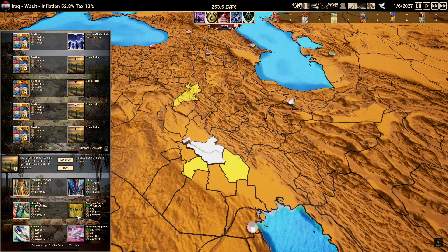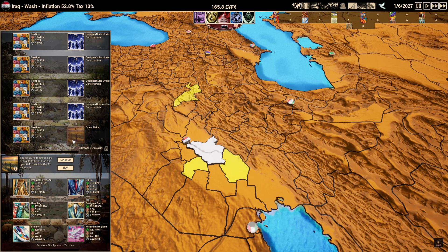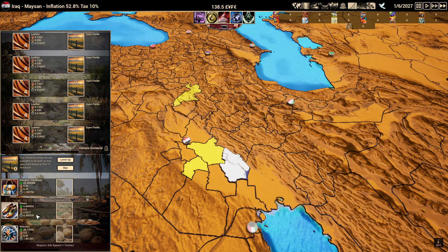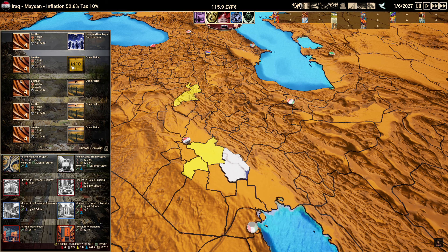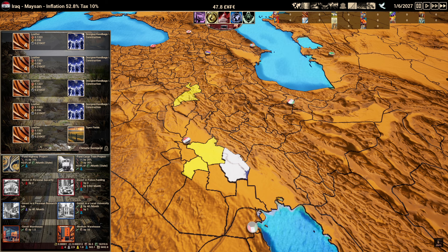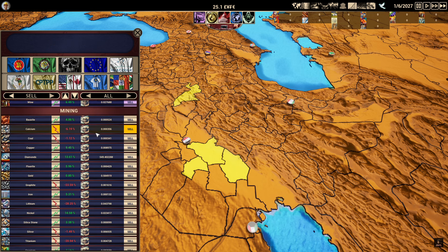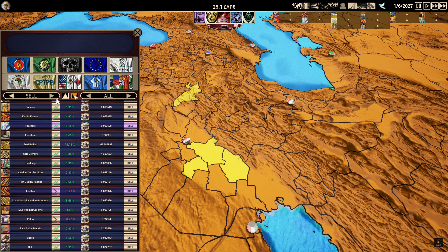Let's buy three designer suit buildings. This will be expensive to get going, but once we do, they're going to sell for a lot. Let's also diversify with some dresses. Some things require other products — for example, watches require steel, which we're not producing. For designer handbags, we're going to need high-quality linen. Let's go to the market — if you don't buy materials yourself, you'll be auto-buying at four times the price. We head to luxury goods, find the cheapest high-quality fabrics we can: 1.7 is pretty good. We buy about 26 tons — that should last a good amount of time.